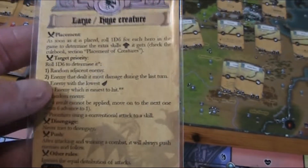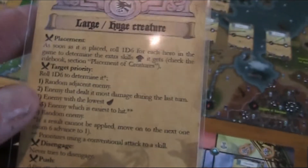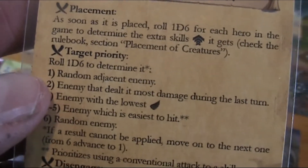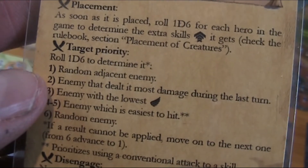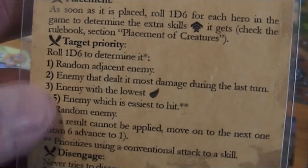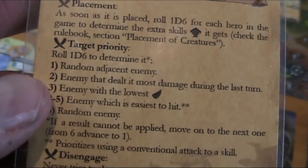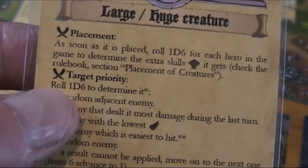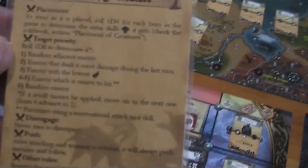I didn't read that. I thought this is the target priority and first they go for a random adjacent enemy. The thing is I should have rolled the die every time there was an attack by the giant, which would have made the thing much less predictable.